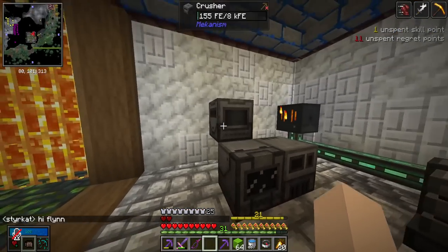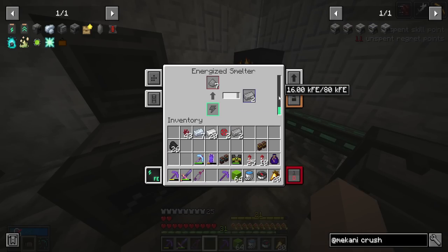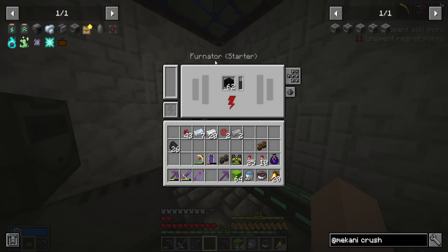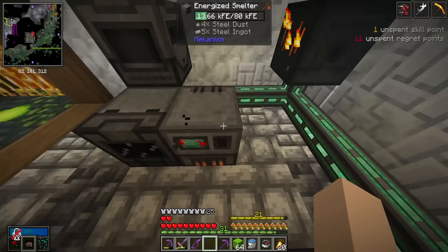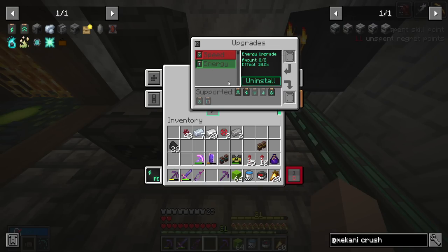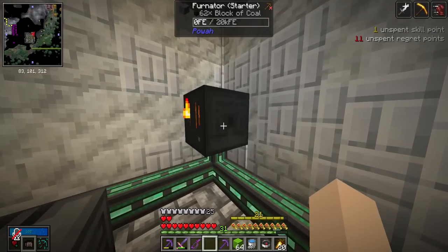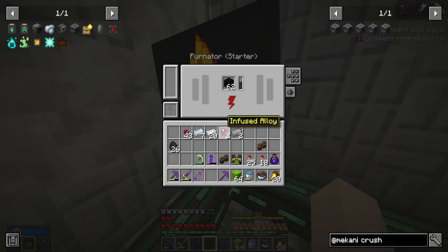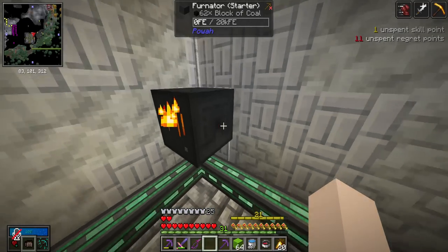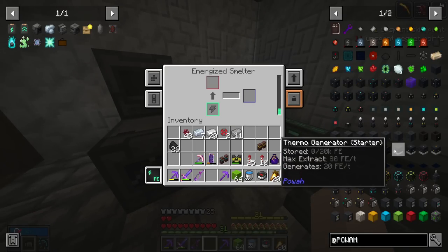Just like that, we have all the basic Mechanism machines. It's nice to smelt using power again. The ferni starter variety can barely keep up with power for any of the machines even after putting in energy upgrades — it's quite efficient (only used one and a half blocks of coal) but doesn't produce much power. Look how slowly it fills up.